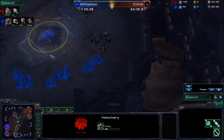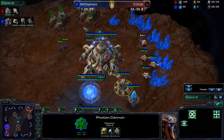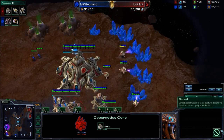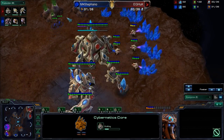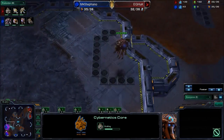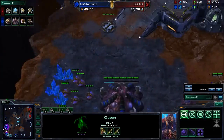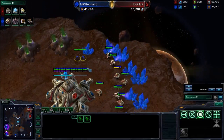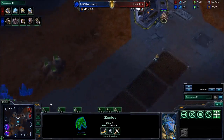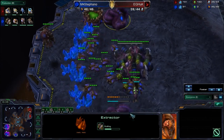The gateway is about three-quarters done and this hatchery is going down. Those lings — this cannon cannot quite touch them, so they could be quite annoying for Huck. The Cybercore is going down at 4:55, a little bit late, but that's because of the Nexus first. You delay your tech just slightly when you go for this more economical build. The gateway was slightly delayed as well, but it was all worth it.